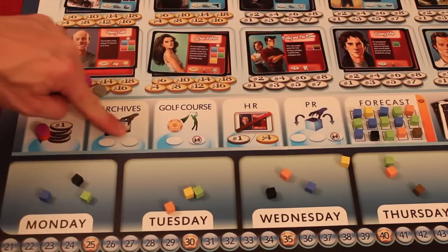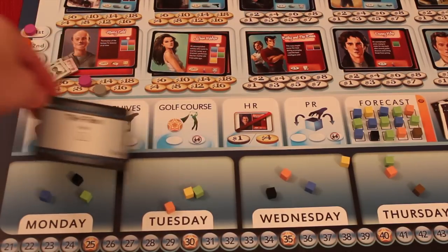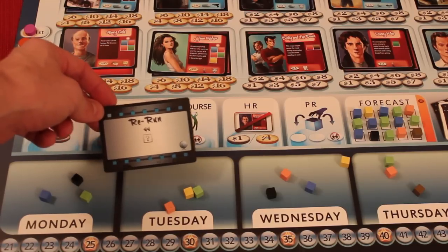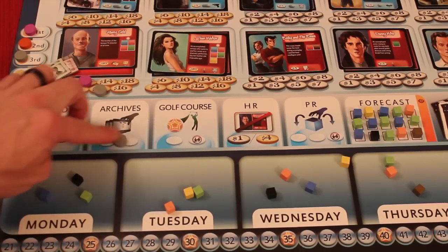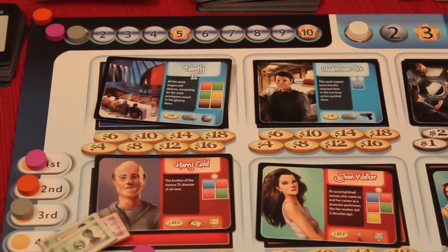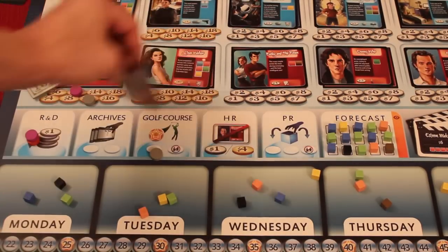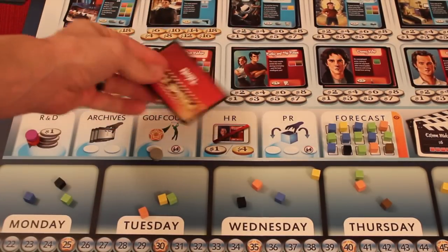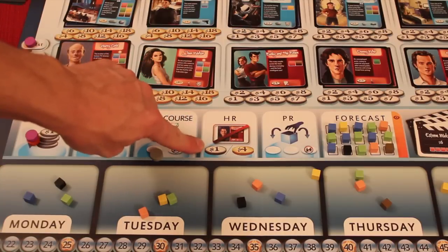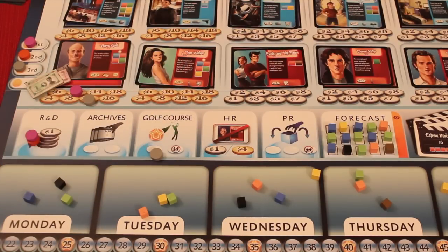Archives has only two spots. When somebody goes there, it gets you a rerun, which lets you get any of the demographic cubes — it's basically a one-time show that gets you a little bit of money. The golf course lets you go there and just get one point. HR is open to as many players as want; if you have a talent you're not going to use, you can put them face down for the season and basically get a dollar for silver or four dollars for gold — getting money for someone you don't think you'll use.